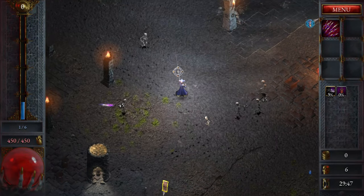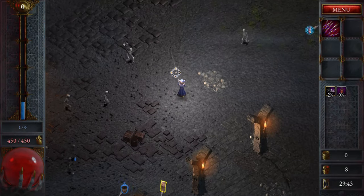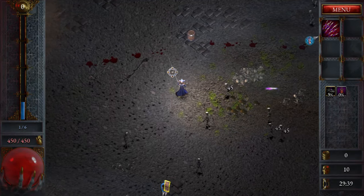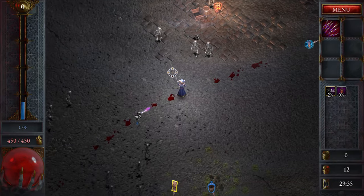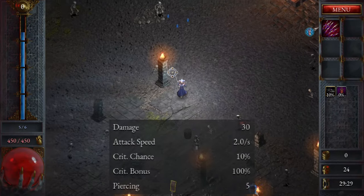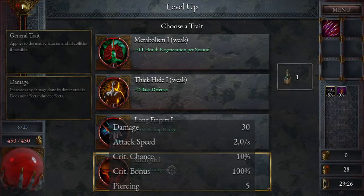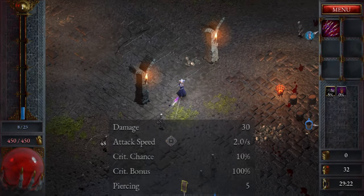Phantom Needles. Phantom Needles is an ability that launches projectiles towards nearby random enemies. For this reason it requires no attention and can just be fired on its own regard. On top of this, when it hits enemies the next attack will happen more quickly. Phantom Needles has a low base damage of 30 but has a quick attack speed of 2 attacks per second. It has a standard crit chance of 10% and a standard crit damage modifier of 100% extra damage. Each projectile can pierce up to 5 enemies.